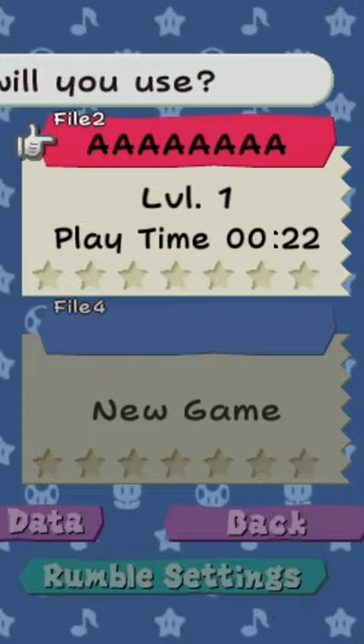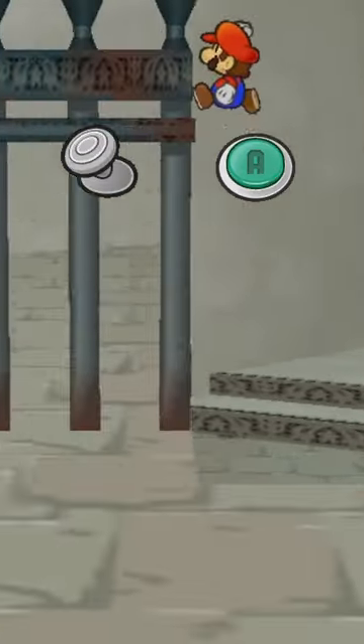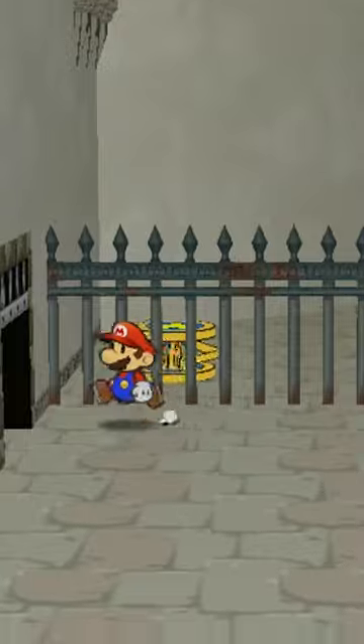After dying, return to your original save and reach this step at the Thousand Year Door. Walk up the step and immediately hold left and A. When Mario gets above the ledge, release A to land. Now just hop over the fence and you've made it!